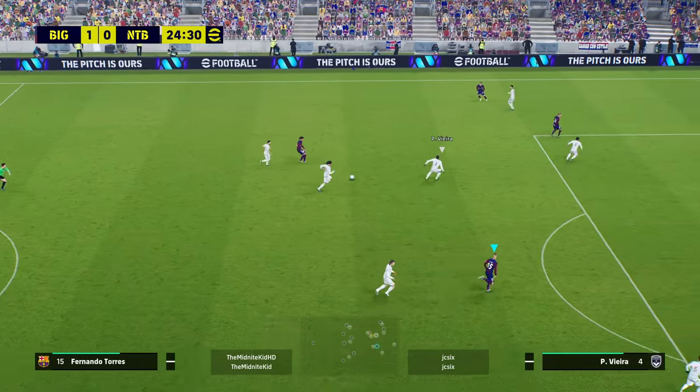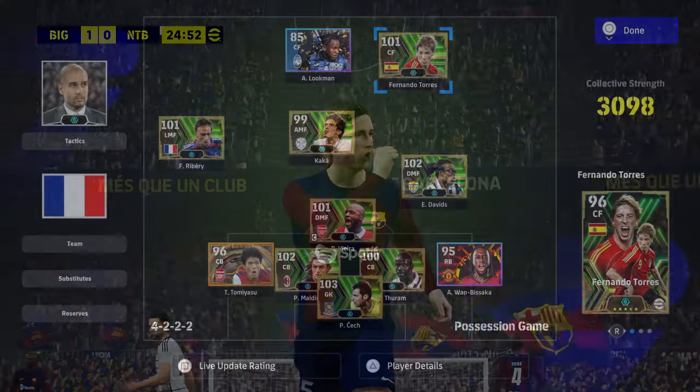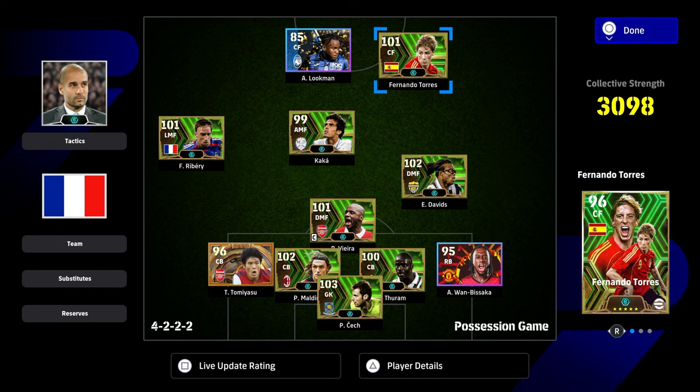And his movement — look at this. Very direct line, lovely pick out, and the outside curler finish. Look at this for a finish — it's beautiful into the bottom corner. That is what you want from Torres.